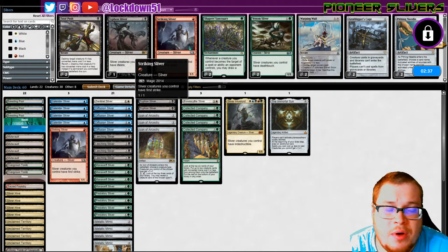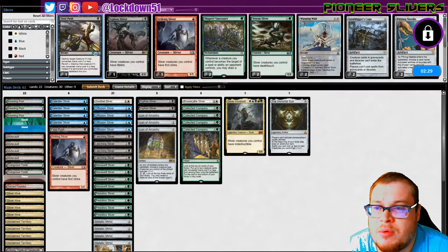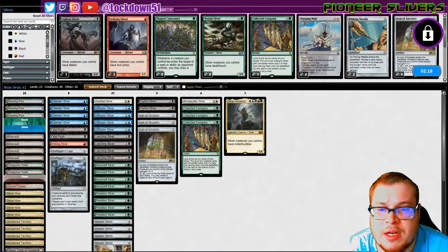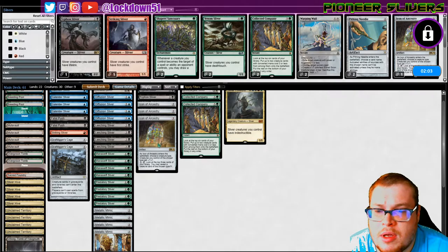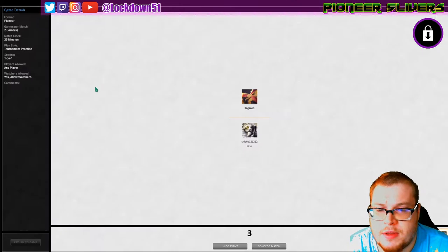For the Winota matchup, Fatal Push can kill Winota if necessary. We can bring in Grafdigger's Cage — that'll be good. Take out Immortal Sun, take out some Collected Companies since that gets worse with Grafdigger's Cage. I don't know if I want to take out all of them. Cut one more thing, maybe an Icon. I think I still want to keep in two Collecteds. Let's try like this — I think this is reasonable.